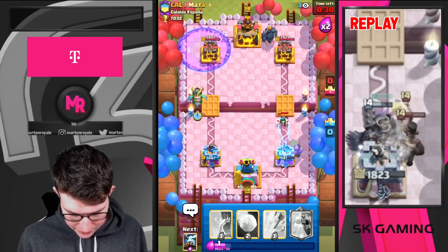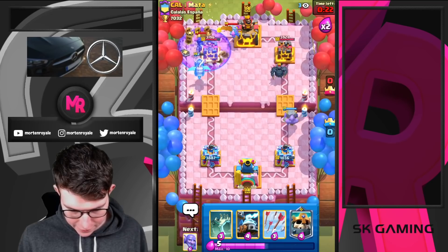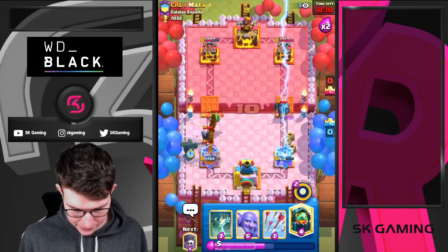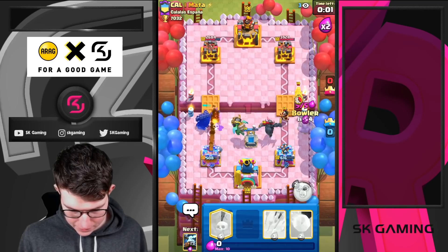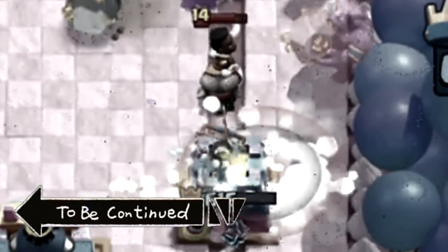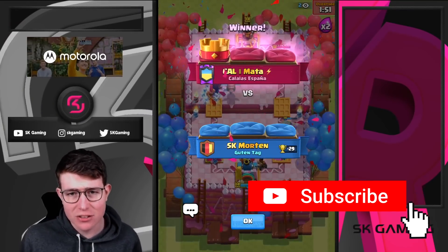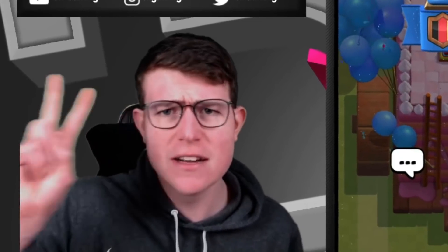He's playing really well so far. Going opposite lane — I need to go in. Going Snowball here to push all the stuff back. Going Zappies in the back, then Skelly King, Tombstone, Inferno Dragon, and Bowler. We still could have won that — I had a good push on the left side. We should have won. This was honestly a good match, we played really well — well, he played way better than us. But still, it shows how good this deck is. If you don't want to miss any content in the future, don't forget to subscribe. I'm out — thanks for watching, goodbye guys.